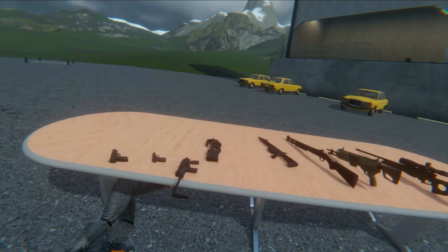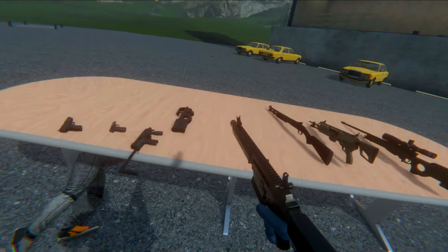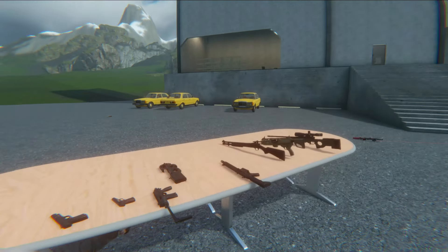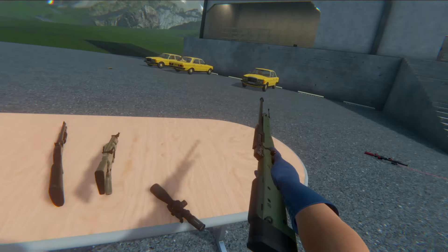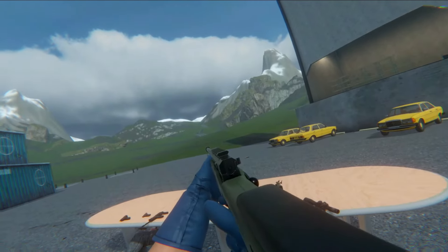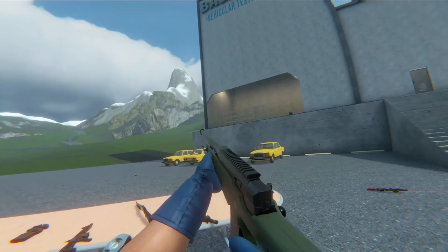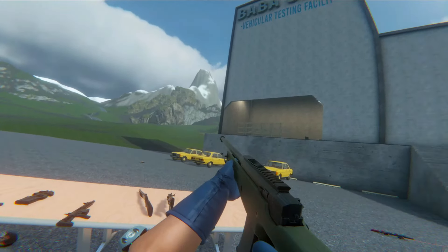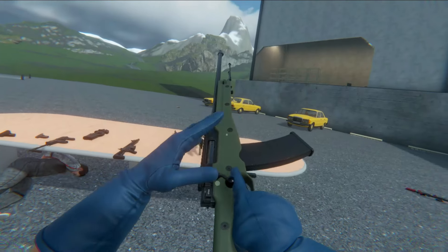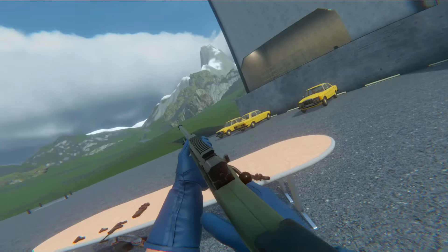So yeah, this is Rex's newest mod — he decided to finally dabble in some code mods and look where he's got us. We're able to finally fire any bullet from any gun. Now we can fire a shotgun shell from a sniper rifle — that's insane. It actually has spread too — multiple spread shots. You can actually fire shotgun shells from a sniper.